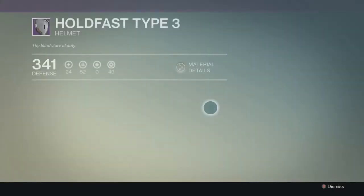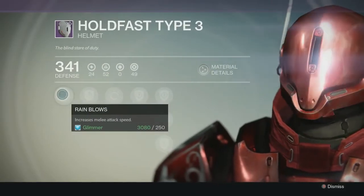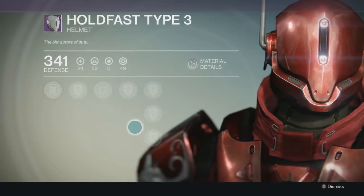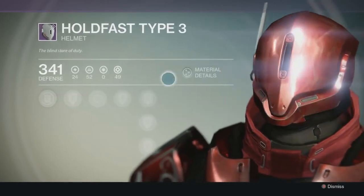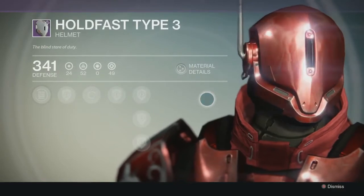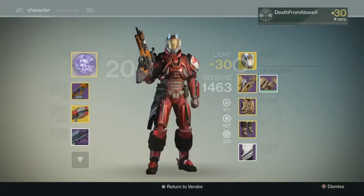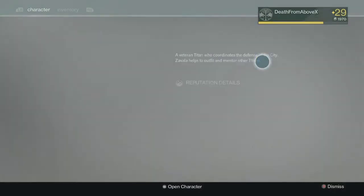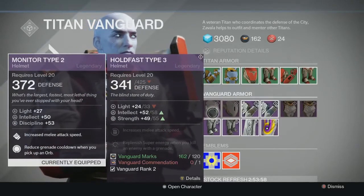Let's take a look at the Holdfast Type 3. The perks are pretty similar to the old stuff — rain blows, quintessence transfer, and the damage or defense upgrades. This one has an antenna, which is interesting. I'll equip my old monitor Type 2 and we will compare them. The light goes to 33 on the new one; the old one goes to 27. You can see the specs are a little better — the defense goes to 425, whereas the old one only went to 372.